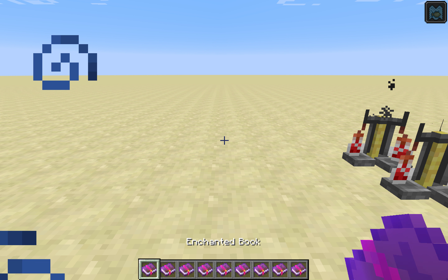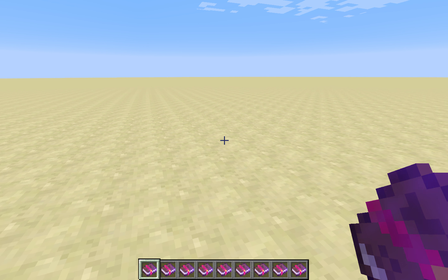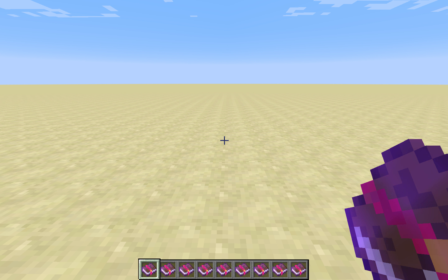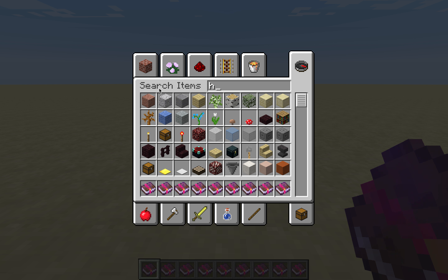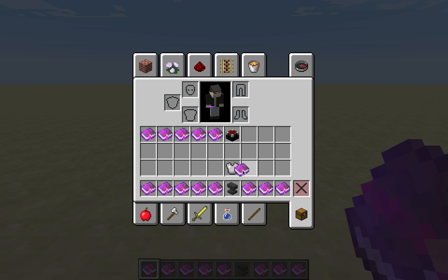Welcome back. Today I'm going to show you all about enchanting. Enchanting is how to improve weapons and tools to make them stronger and do better things. The first enchantment is Protection, which is used to enchant armor — so let's get a chestplate, and let's go with iron.